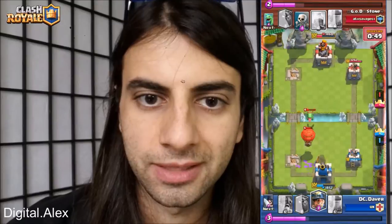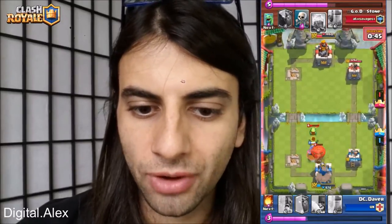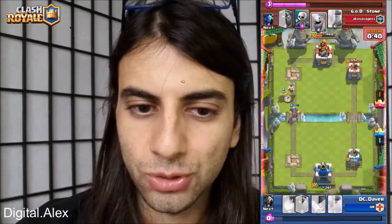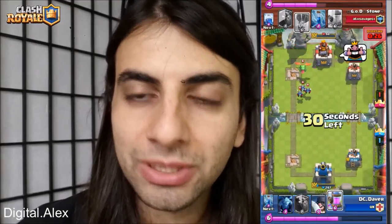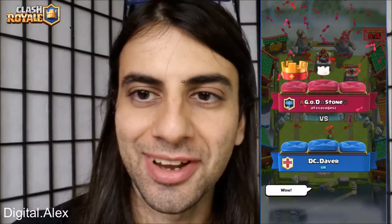Godstone throws down a Zap — he has a Balloon and a Baby Dragon on the tower. The tower is at 973. The opponent throws down a Lightning and it's down to 293, then throws a Fireball getting Godstone's tower to almost 94 HP. But Godstone comes back with a Lightning and completely takes down his opponent's tower. Nice job Godstone!